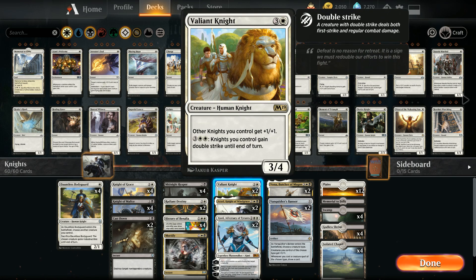At four mana we have two copies of Valiant Knight — another anthem giving all our knights +1/+1, and for five mana we can give our knights double strike until end of turn, which is a very powerful ability.